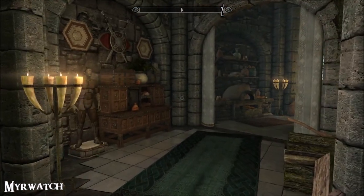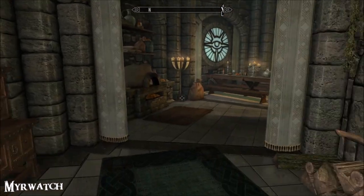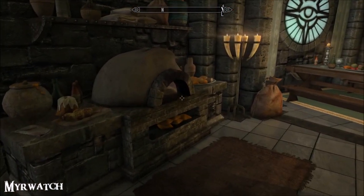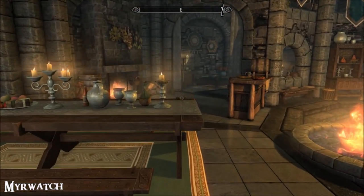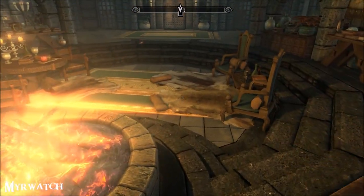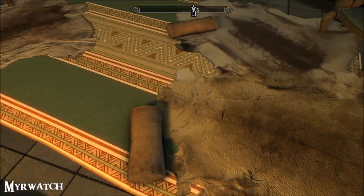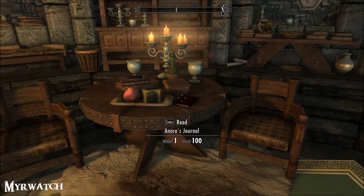More bookshelves, wardrobes, storage, and a dining area. There's an oven and a cooking pot also. Nice warming fire in the middle, a couple of thrones. Oh, I wish I had Inigo with me — I haven't got him, I haven't got Dover Bunny. I feel lonely.